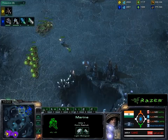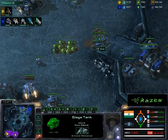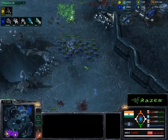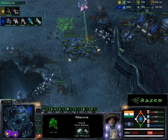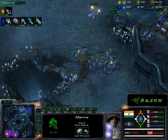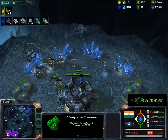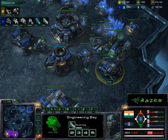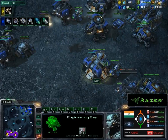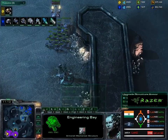Excellent micro by Axar — just taking out all those banelings. The Zerg is still doing a good job with his economy. Axar has more minerals than gas, so he'd ideally like to take both geysers. Research going on with plus-one attack — he has a double engineering bay but only one is researching, so he'd want to get the armor upgrade going as well. Economy is still low.